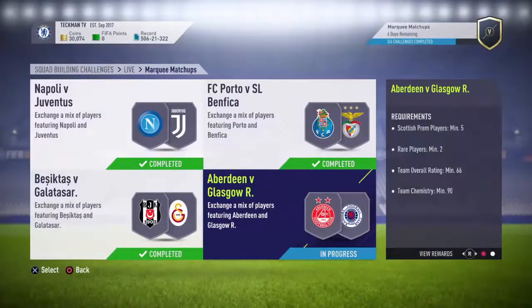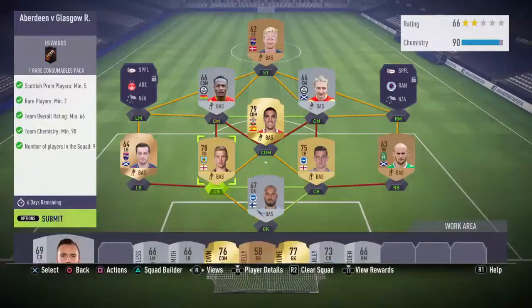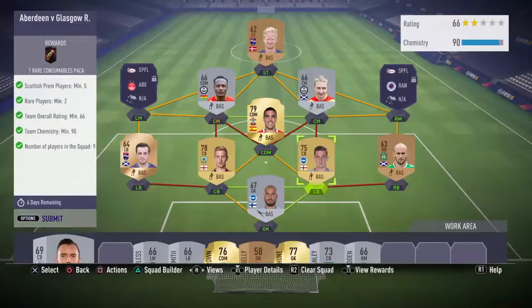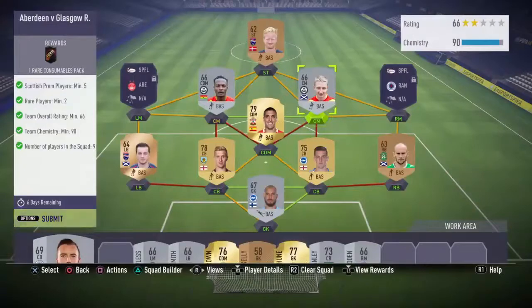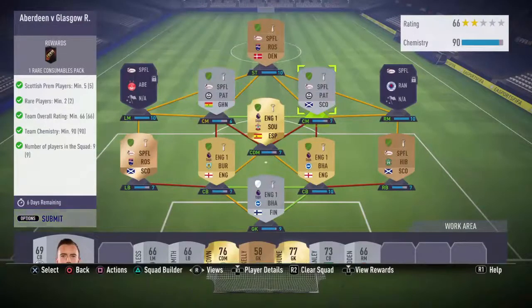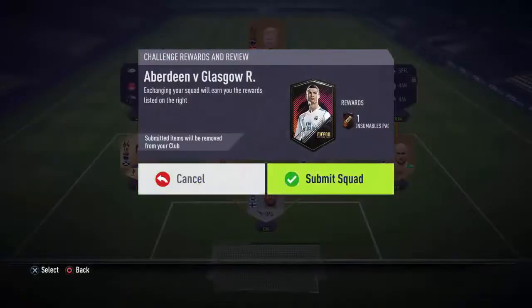Last but not least, Scottish league — Aberdeen versus Glasgow Rangers. Scottish players minimum five, rare players minimum two, overall team rating of 66, minimum team chemistry of 90, and only nine players required because two placeholders are already locked. I used a position change on one player who was originally a CAM because the chemistry was on 89 and I needed to hit the minimum. Very easy SBC, and the prize is a rare consumables pack.